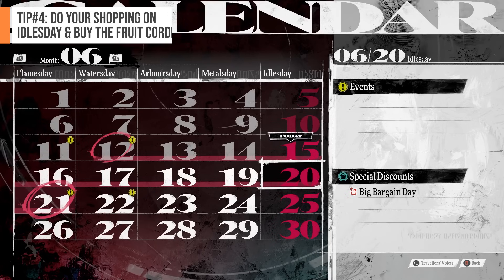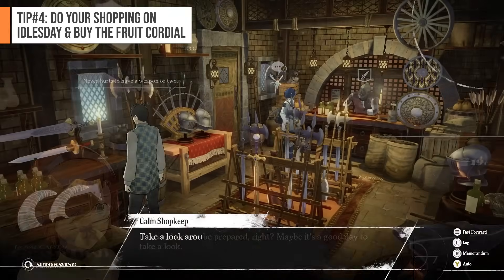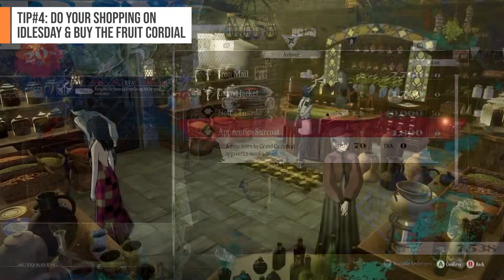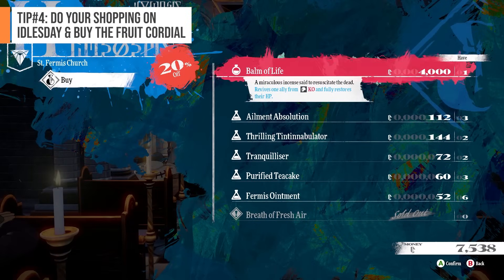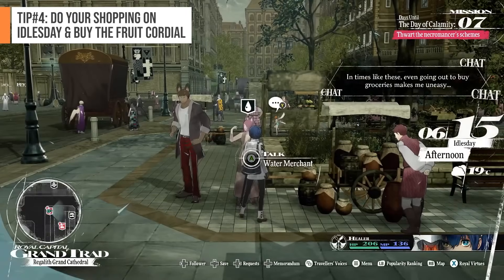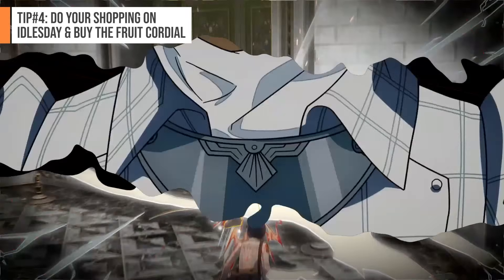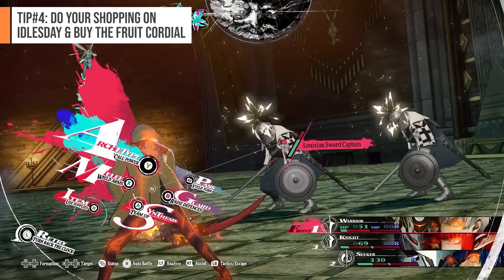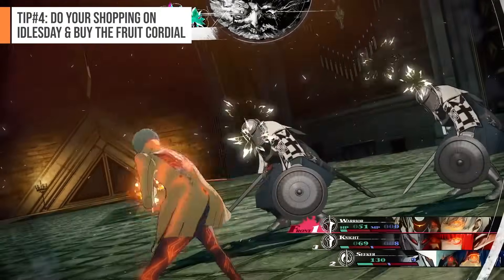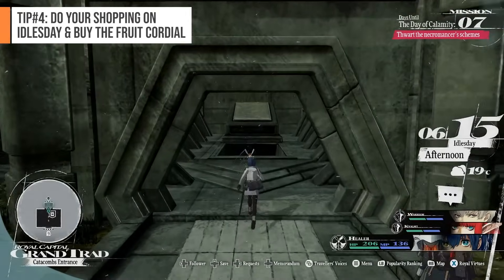Number 4: Do your shopping on Idols Day and buy the Fruit Cordial. Speaking of discounts, I recommend doing your item shopping on Idols Day. On this day, nearly every shop in Grand Trad sells their wares at a discount. Idols Day happens every 5th day of the week, so take advantage of this as resources are quite limited at the start of the game. I personally went for weapons, but if you can, also stock up on the limited Fruit Cordial item that the Water Lady sells, which restores 30 MP. It's expensive and in limited quantities, but any Persona player will tell you that MP matters so much in prolonging your dungeon runs. In my initial playthrough, I wasn't able to buy any, and in hindsight I really should have bought at least one or two, because I found myself with really low MP during my dungeon run — which would have made a huge difference, as I ended up doing my first dungeon in 2 days instead of 1. And to add, this day might be the best day for you to actually go to the dungeon.